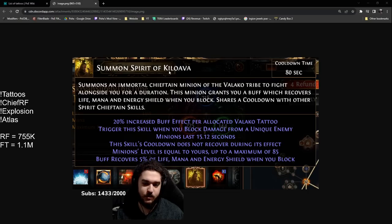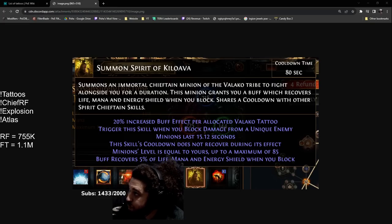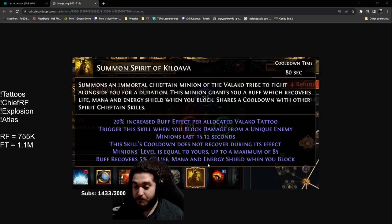Spirit of Kilova grants you 5% of life, mana, and energy shield when you block — lasts 15 seconds. Not very good uptime, but it specifically triggers when you're fighting a unique enemy, so I could see this being really good for bossing encounters. Not too sure on mapping encounters, but also not too bad — it's only one little point.